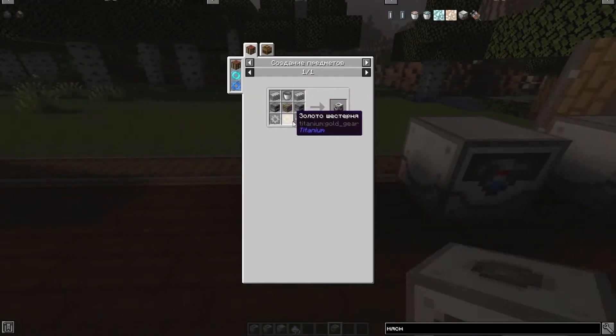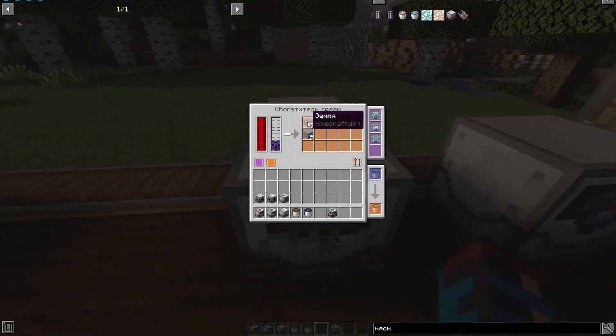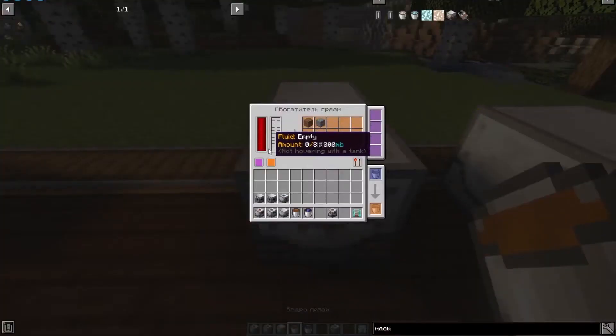The next mechanism is a mud concentrator. Here is its recipe. This mechanism processes liquid garbage into useful resources. There is a translation error — it says the mechanism works on dirt, but it actually works on garbage liquid. You can obtain earth, gravel, sand, red sand, and clay from it.